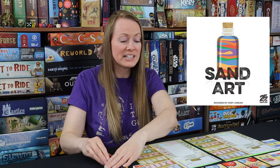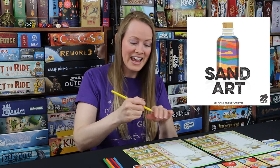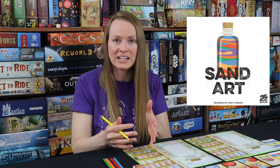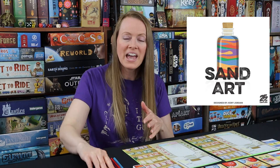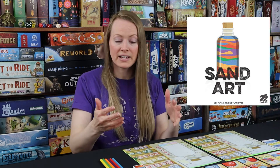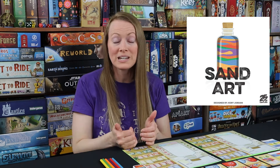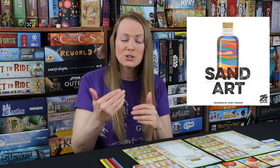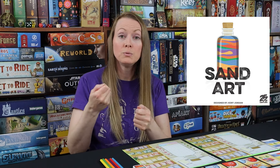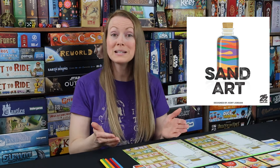When you gain sand, you go to the location that shows a scoop and you say, 'I got five yellow sand,' and then you mark it in your little jars on the side. This is where you keep all of your sand — your resource collection. Then you might move to a space where you will mix sand. Now I've got blue and yellow — I'm going to mix them to make green sand. So you scoop sand, and once you get all the primary colors, you might want to start mixing for secondary colors.